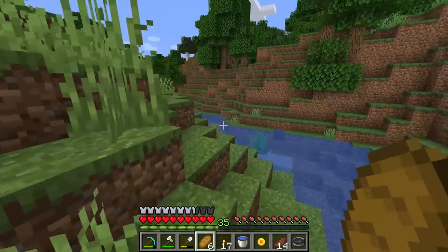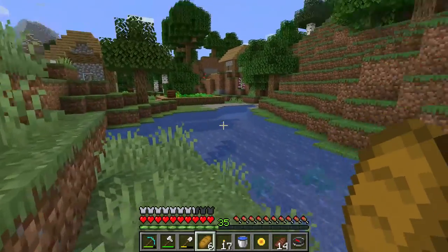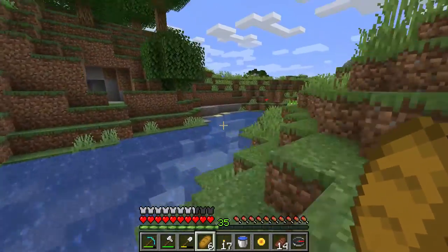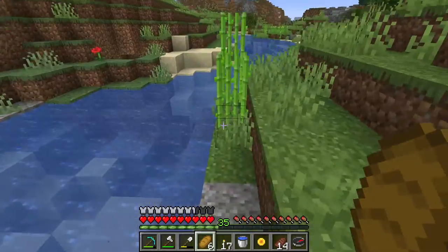Basically, when you want to find sugar cane, you should look for water, especially like a river. A river has a high chance of having sugar cane on the shore.